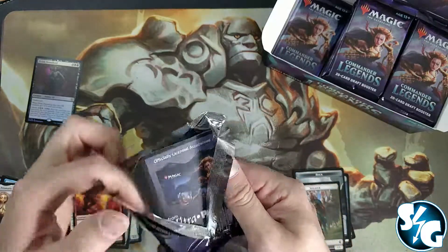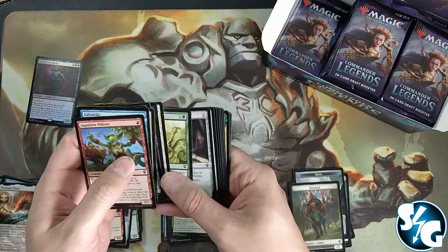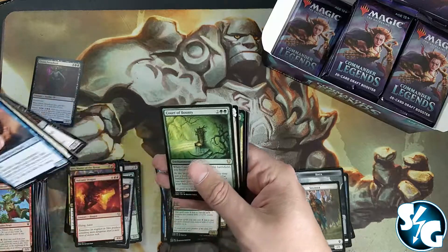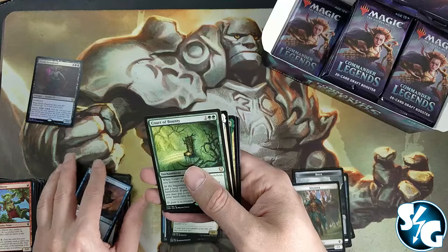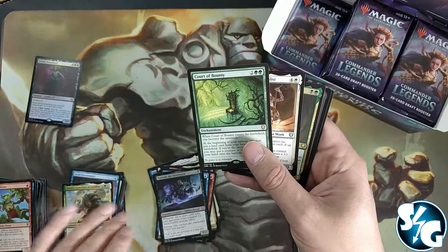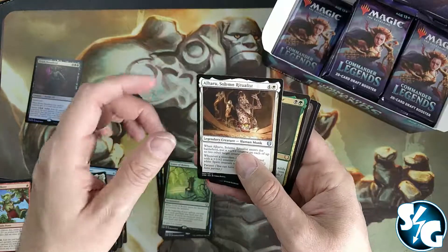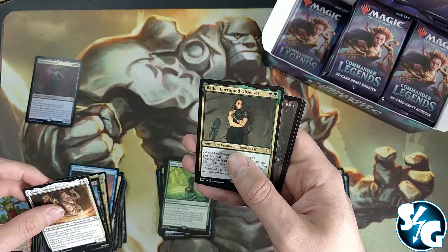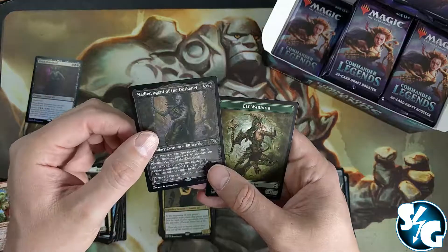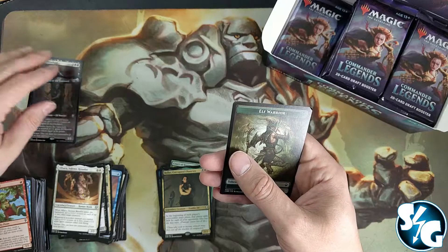Is there anything about Forgotten Realms that we've forgotten? The collector boxes — the cards are beautiful but nobody wants them, it's just not selling. Court of Bounty, Al-Haru, and a Belbe the Corrupted Observer. There's an uncommon Nadir which is actually an etched foil card — I'm going to put that one aside.